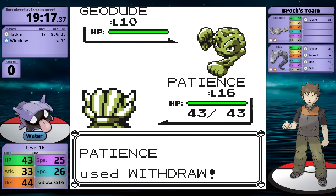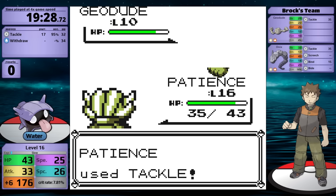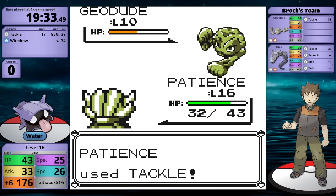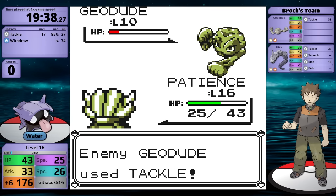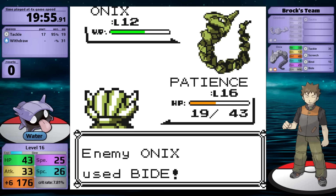Geodude is up first. I figured that setting up with Withdraw here made a lot of sense — that way the Geodude is doing only 1 damage per hit with Tackle. I didn't want to move onto the Onix without fully maxing out my defense stat, because when he uses Screech, it lowers my defense by 2 stages, meaning moves like Bind can do a lot of damage since it's a multi-hit move. The Geodude is going to take a little bit of time to knock out because I have to rely on Tackle, but it does look like it's doing more than 1 damage, which is good for my PP. Shellder's speed stat is 25, meaning that I'm going to move first against the Onix, so it's never going to be able to deal damage when it uses Bind. That'll also give me time to re-establish Withdraw if my defense has been lowered by Screech.